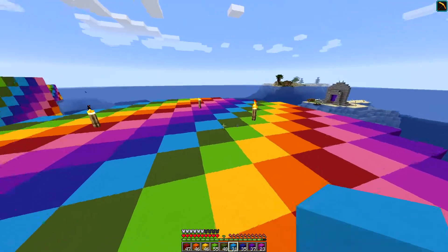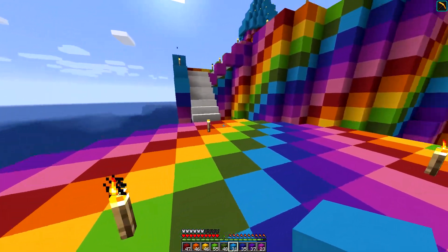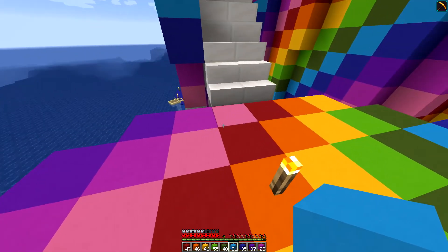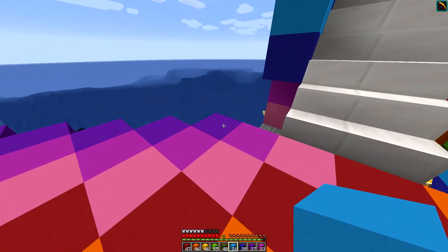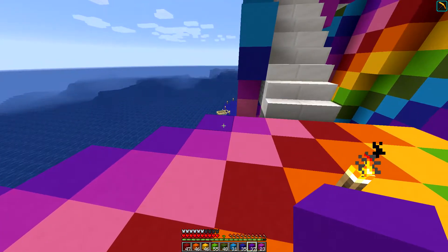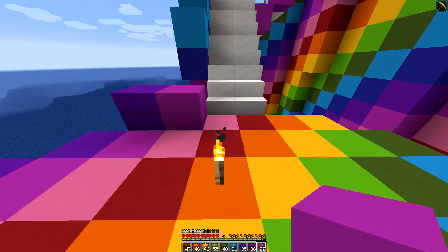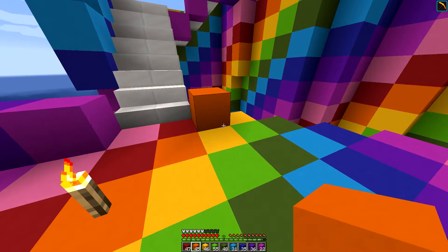I'm just thinking where to start with the walls. I don't think it matters that much as long as I keep the colours in order. I think I'll start over here by the door, or where the door's going to be, and I'll place the colours as they are on the floor. That's going to make it the easiest thing to start with. So if I start over here with purple, then magenta, and that would be obviously pink, and that would be red, and so we'd go then with orange there.